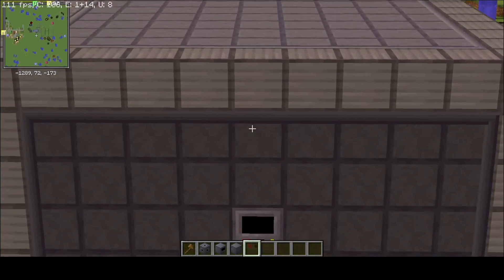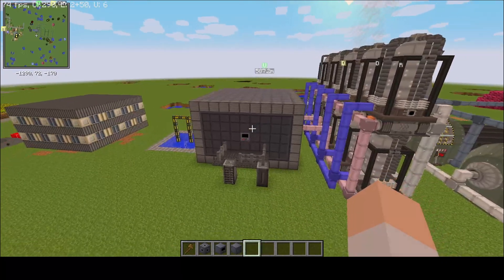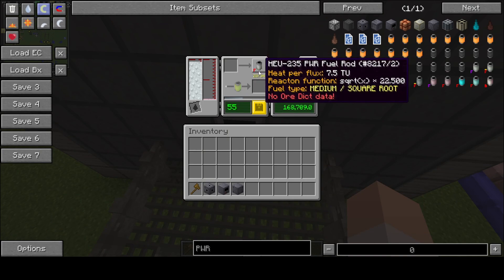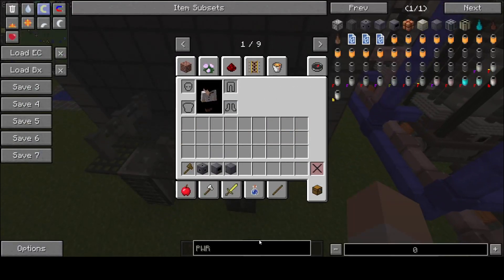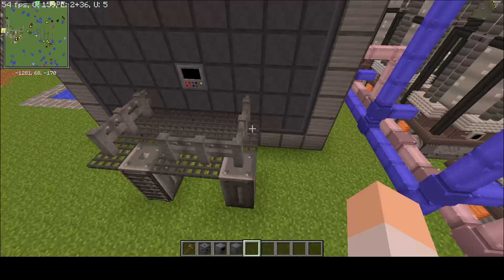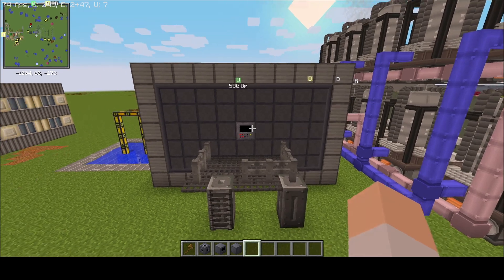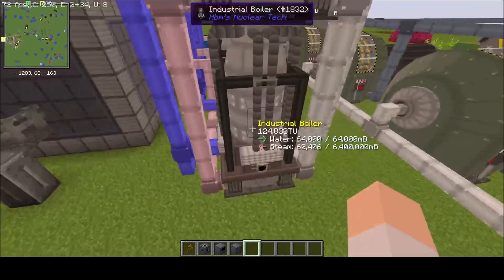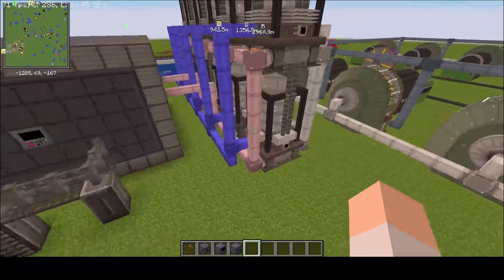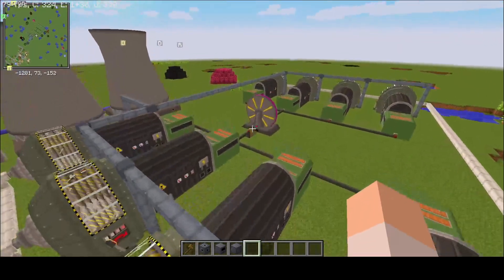So, this is a pressurized water reactor core — a multi-block structure, like the RBMK somewhat. What a pressurized water reactor does is use the fission reaction to heat up coolant, somewhat similar to the RBMK fluid heater. Then it passes it onto a heat exchanger, which we can then use to boil steam and pass it through the turbines to get power.